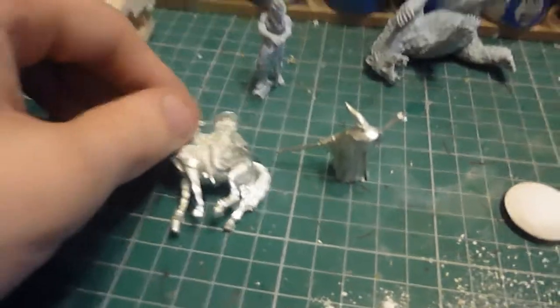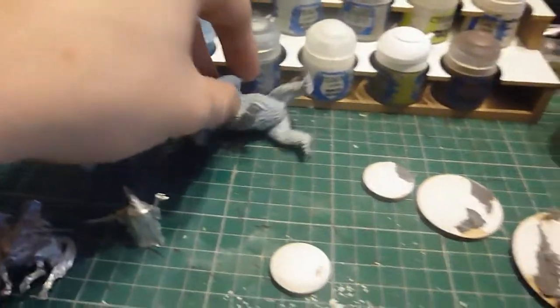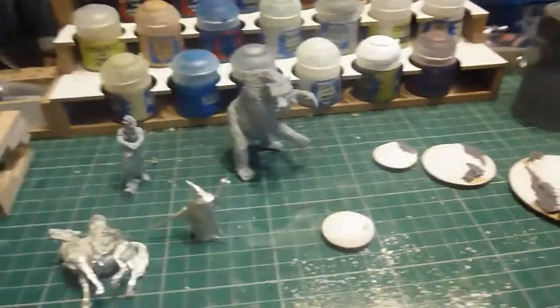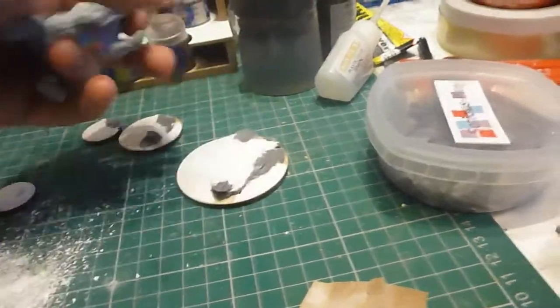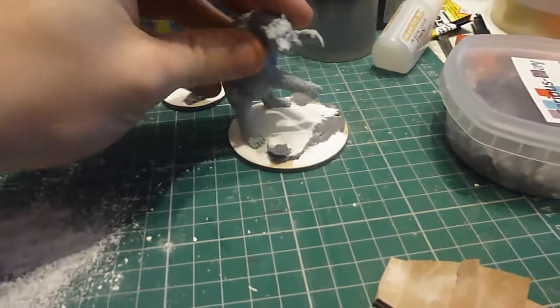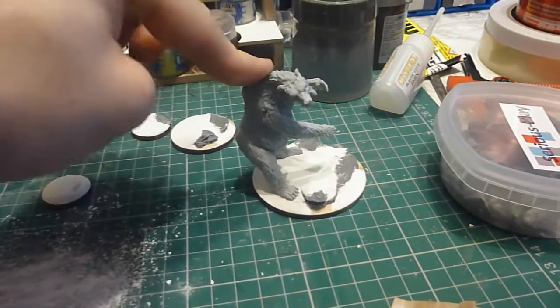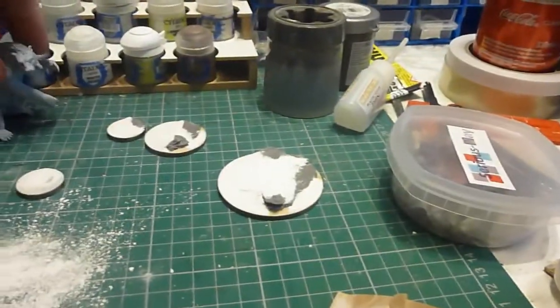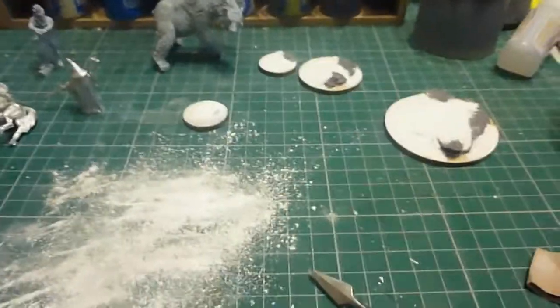So these are currently on the paint station: I have Gandalf the Grey, Gandalf the Grey mounted, Beorn, and the bear. If I just stand the bear like that, you can see I've changed the position of the feet slightly. When he is on his base he'll look really upright, which will be far more dynamic than the pose he currently has. I'm not too fond of the leaning one — I think it looks a little static.